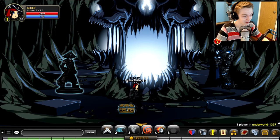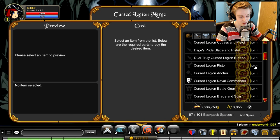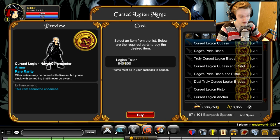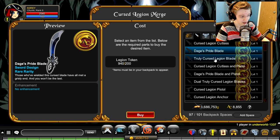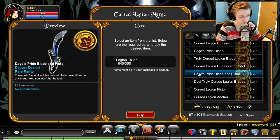There's a statue here now — click on him and he will open up the merge shop for the Cursed Legion Naval Commander. There's the armor and a bunch of other stuff. I'll go through the shop in case you don't have access to it or you're just curious. There are a few blades — I really like that blade, although it's a single version. I wish there was a dual version... wait, there actually is a dual version of it!